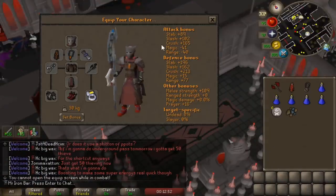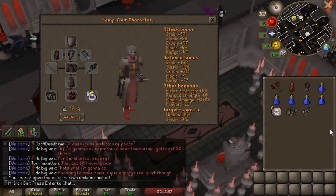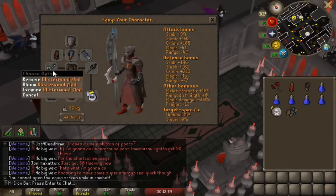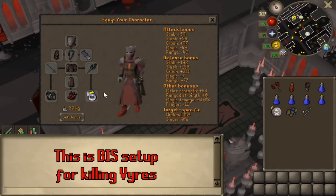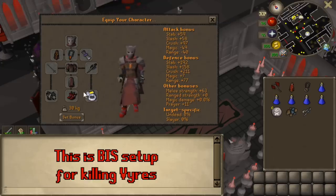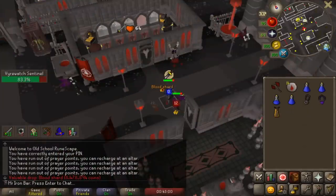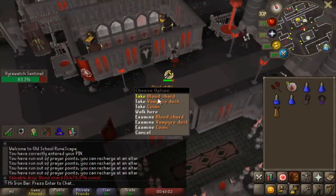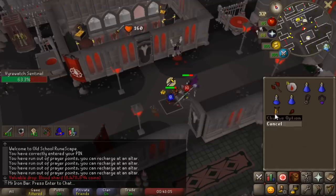Let me show you guys how cool this setup is — 165 Crush. The Blisterwood's only not even half of the Crush bonus. It's perfect for just getting some Blood Shards. I just got my second Blood Shard — hell yeah! I'm adding videos and stuff, so this is really great AFK.